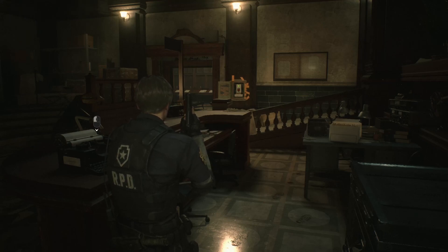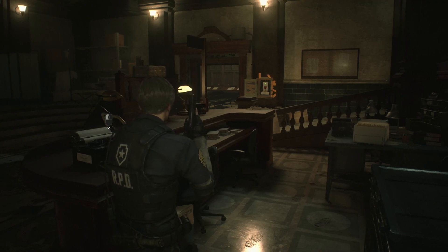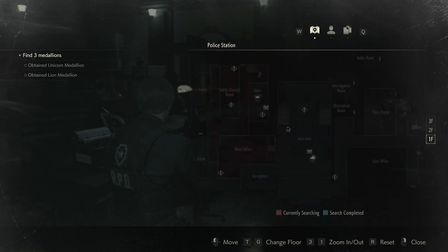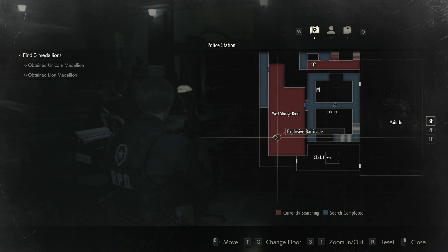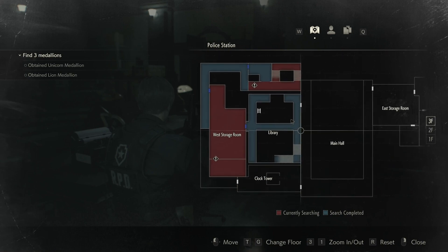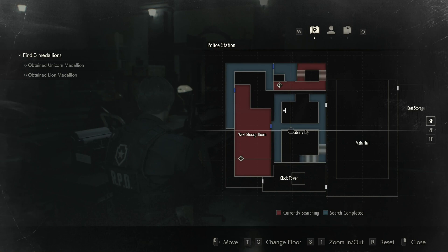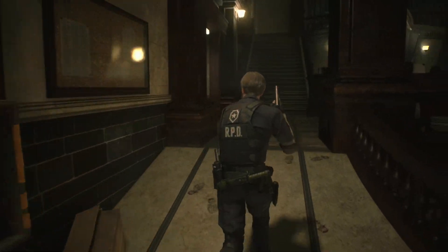Alright, let's play a little Resident Evil 2. According to my notes, I need to blow up some C4 and open some spade doors. The C4 was way back up in the attic in the west storage room - the explosive barricade. I thought that was going to open something, but apparently it isn't. I'll be back, Marvin - I gotta go blow up some C4.